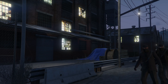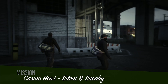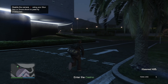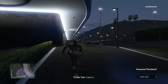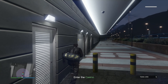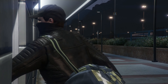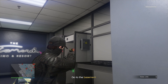Here we go — starting up the silent and sneaky method of the Diamond Casino Heist. We made it to the casino. We just need to take out one camera and swipe in. Camera is knocked out, swiping in, and now we're inside the casino.